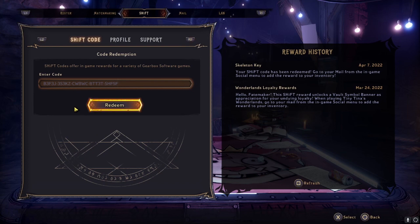Go ahead and pause the video if you need to type that code in. Again, you have one week — from April 11th to April 18th — to use this code and get another skeleton key. Let's go ahead and redeem it.